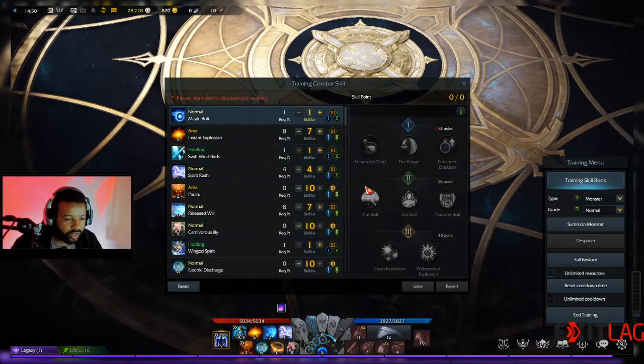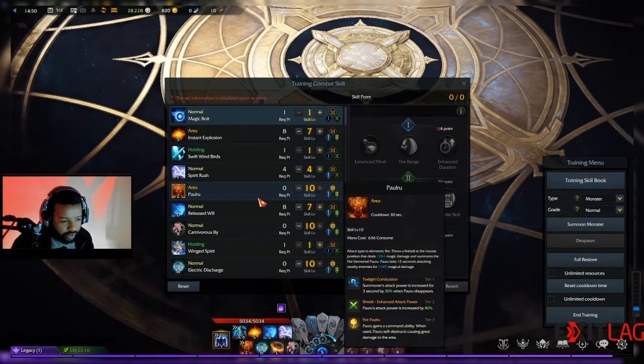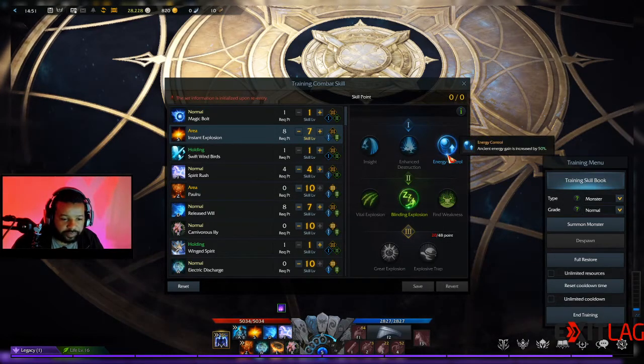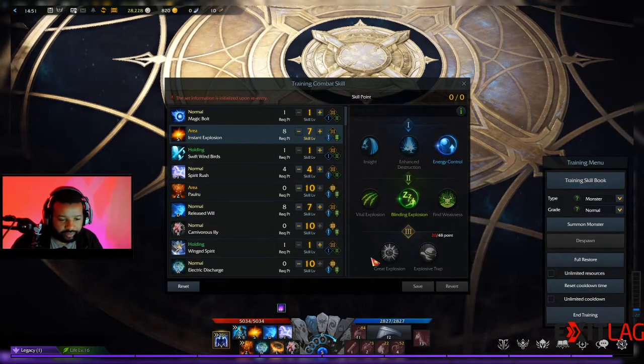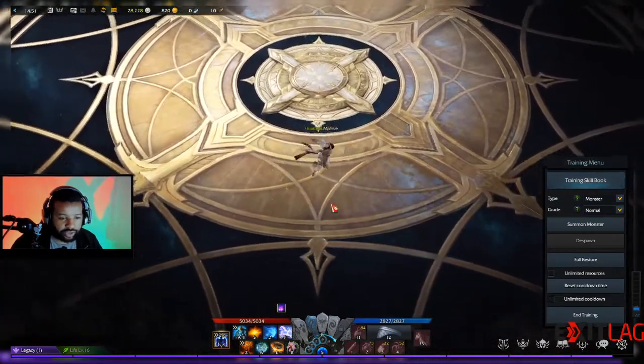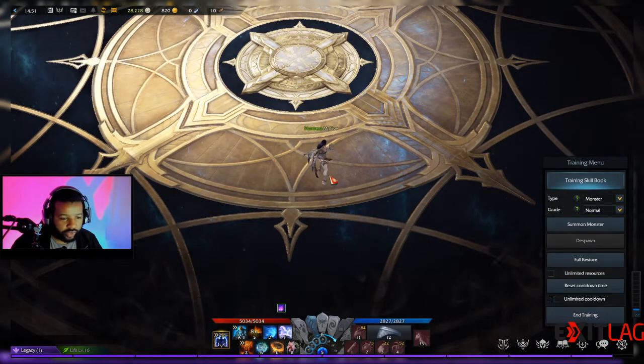Everybody always wants to know the PVP build. The build I'm currently using starts off with the instant explosion. I don't use it like a trap where people bait into it — I throw it out to force people to move into a different position, setting up my actual skill. So I throw it out, it causes someone to move, and then once they dash, I can set them up with the lightning orb.